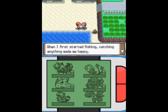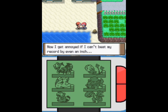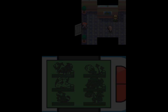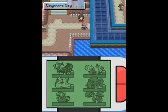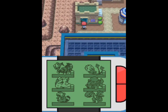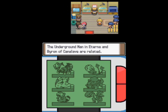Back on Route 222 for hopefully one last time. This guy doesn't even want to fight — I'll take that. It just allows us to continue our exploration of Sunny Shore a little faster.